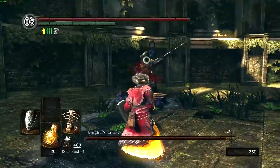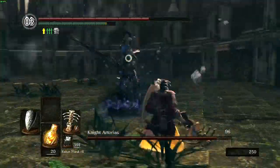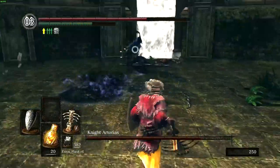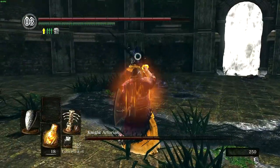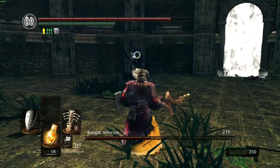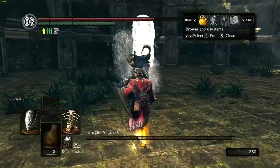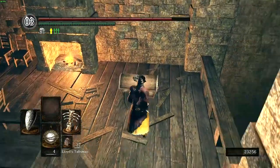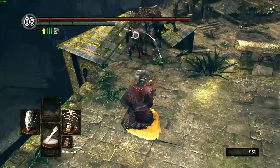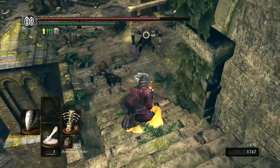Up next is Knight Artorias. He doesn't leave many windows where you can get free attacks off with no consequences, so I often opted to trade hits whilst using the Wolf Ring to tank poise damage. Thankfully, an Avalyn burst was able to interrupt his power-up, so I didn't have to deal with Super Artorias. After an intense back and forth, the Abyss Walker goes down. Making our way through Oolacile Township, we use a Lloyd's Talisman to get the Crest Key so we can see Hawkeye Gough. This could very well be the hardest area in the game, as the Bloatheads hit hard and take two bursts to go down.